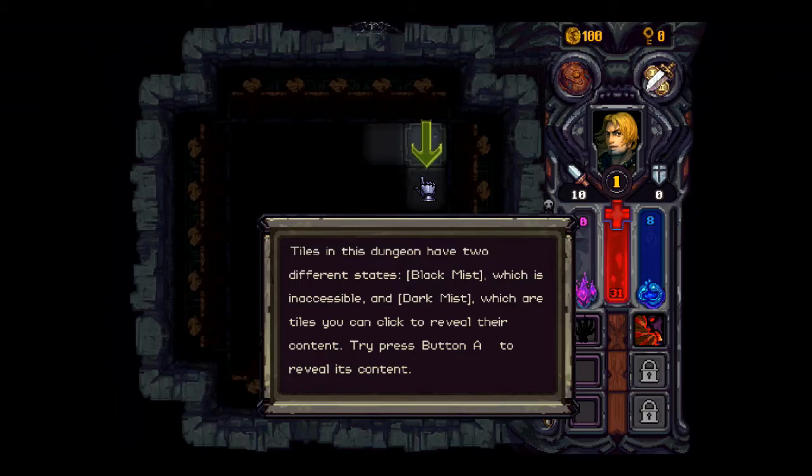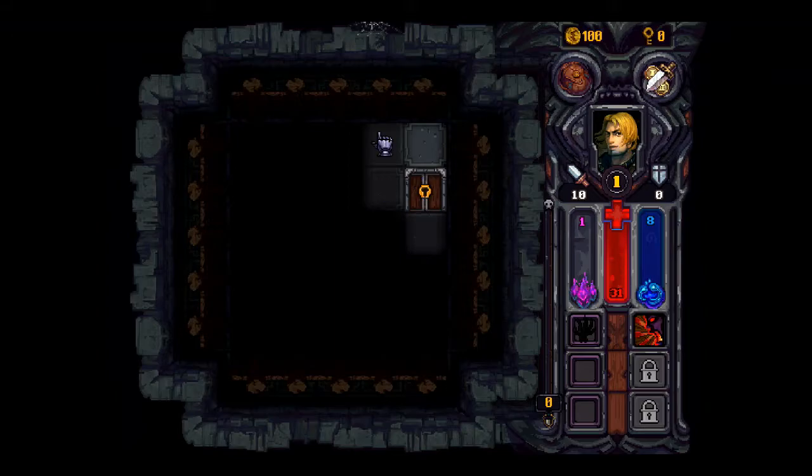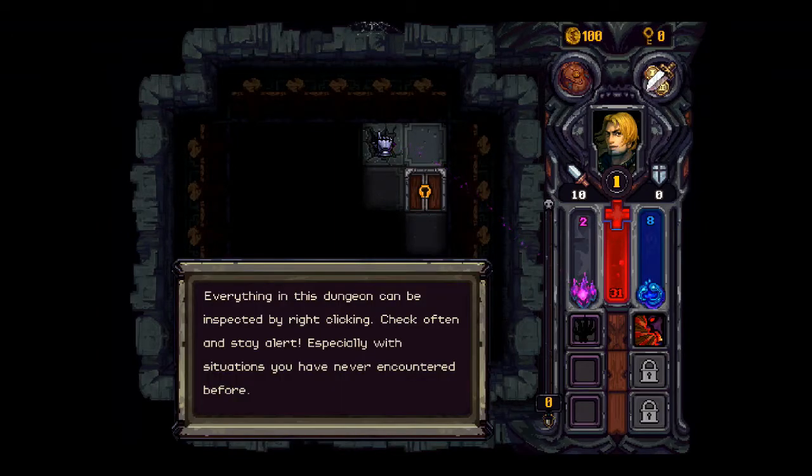...and Dark Mist, which are tiles you can click to reveal their content. You will have found a locked gate — looks like you'll need to find a key. Look around, maybe one of your creatures has it. Everything in this dungeon can be inspected by right clicking. Wait, what? By right clicking?